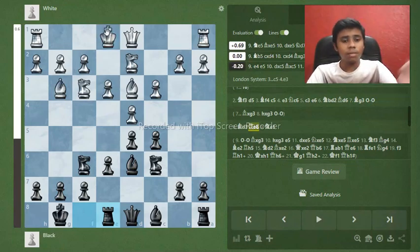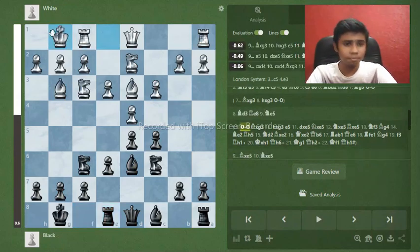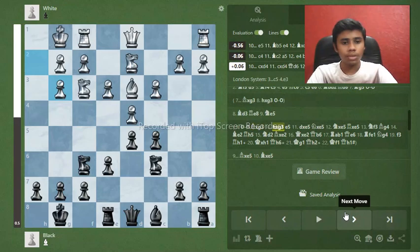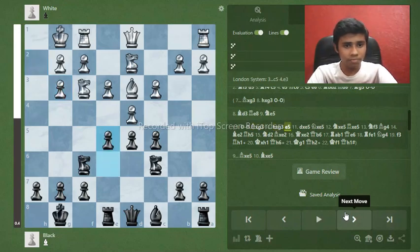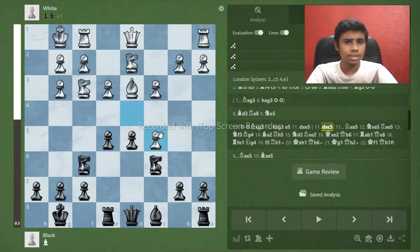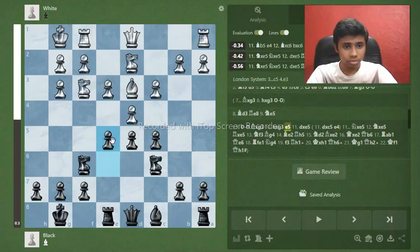Knight e5 is the main move, but many players don't play it. In one of my own games, my opponent — a very strong 2100 player — castled instead. Black is just completely winning here, around minus 0.4. We play bishop takes g3, after h takes g3 comes our secret plan: the move e5. White can't just take this pawn because we have e4, and there's a fork — one of the pieces is gone.